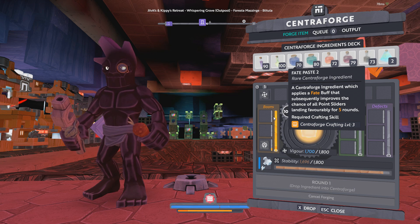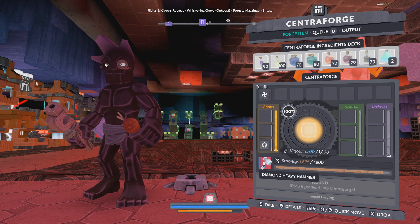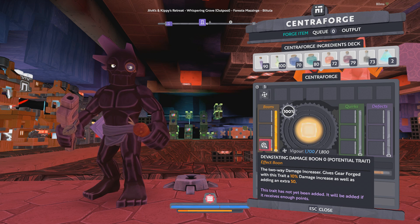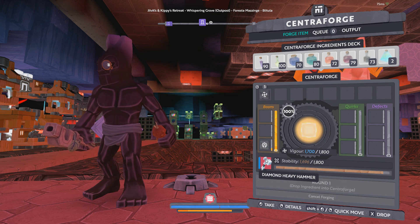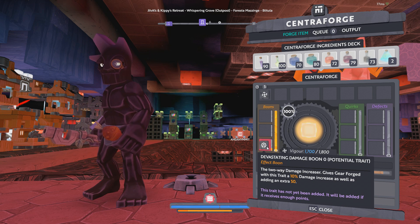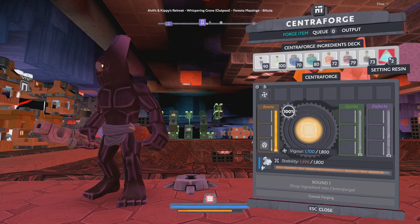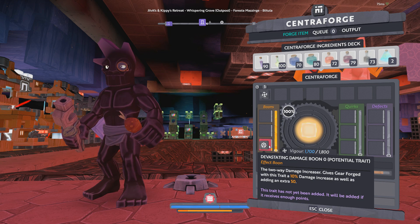Even if you don't have a full bar to work with, we have room to take up to two gums. For this particular hammer we're going to be targeting three boons — I already have the devastating damage boon on here as a potential trait. If I get a boon I don't want right off the bat, I can use the boon removal solvent and it will rip that boon off. Once it's down to a potential trait or no trait, we can use a setting resin and basically rinse and repeat — it took me about nine tries to get this boon.